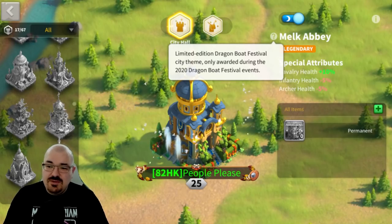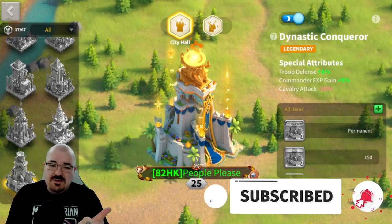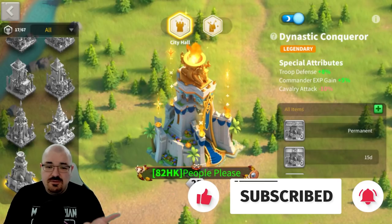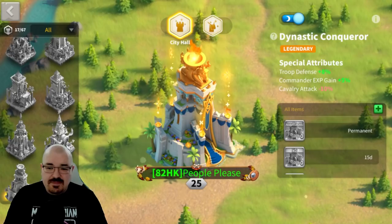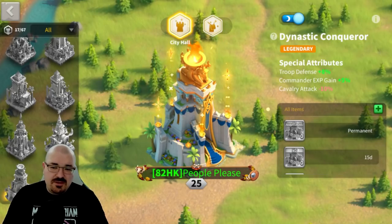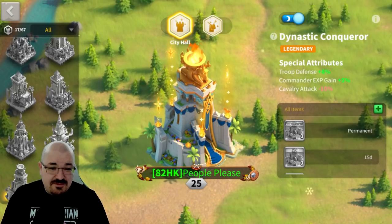As a quick recap: Dynastic Conqueror is number one, Twilight Falls is number two, Top Copy Palace is number three, Flight of the Heron is number four, and Divine Abode is number five. Those are my top five city skins in Rise of Kingdoms right now. I hope you enjoyed this video - this is your brother Ronnie signing off, peace out, stay safe out there!